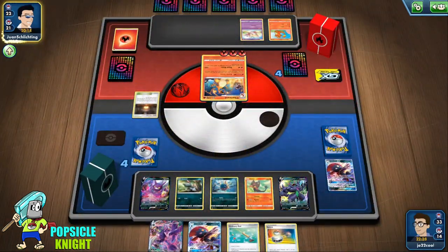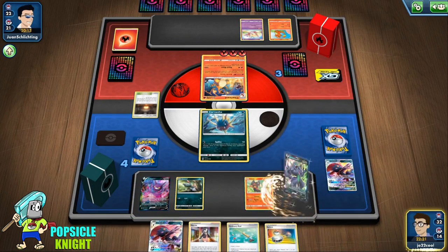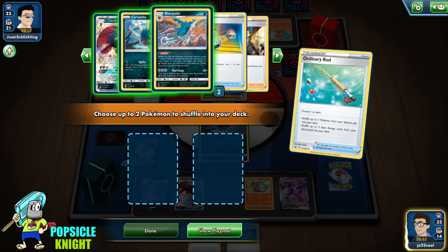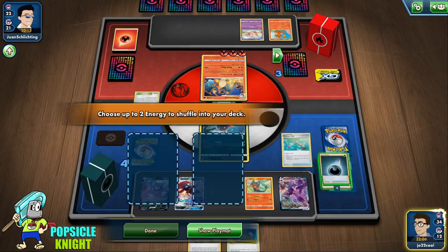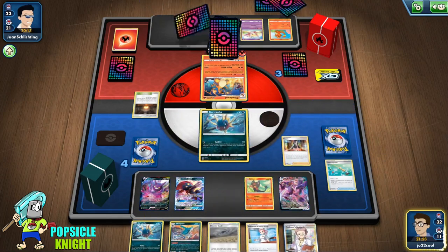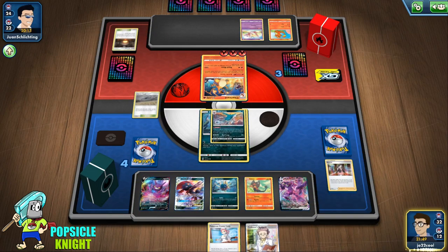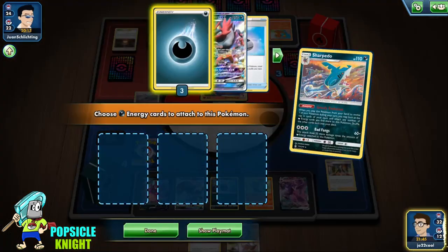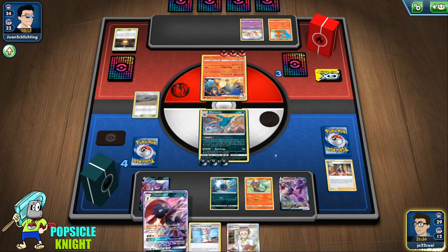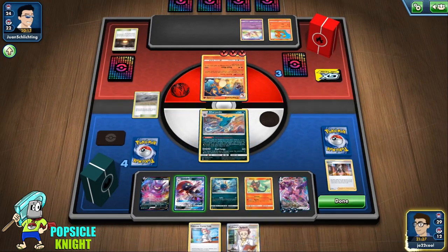Now they're ahead one prize and can just keep attacking. I'll try stalling with Carvana. Let's evolve into Grimmsnarl VMAX for now, evolve Weavile GX, and use Ordinary Rod to get the Carvana line — Sharpedo — and get two energies back into our deck. I'll use Marnie to potentially disrupt our opponent, and use Chaotic Swell to get rid of their Giant Hearth. Let's set up Carvana — and we get three energies off of it. I'll transfer all that energy onto Grimmsnarl VMAX right away, because attacking with Sharpedo won't knock out Charizard, so we'll just use it to get energy.